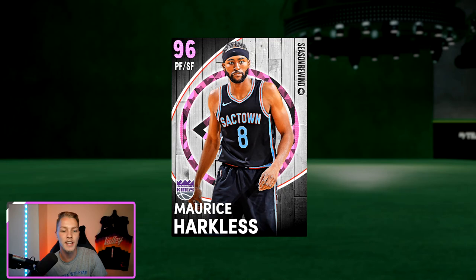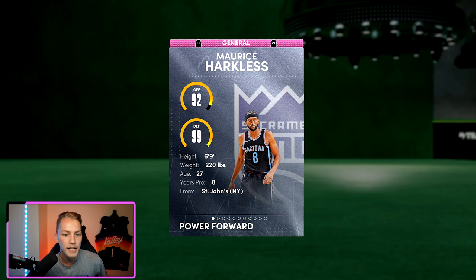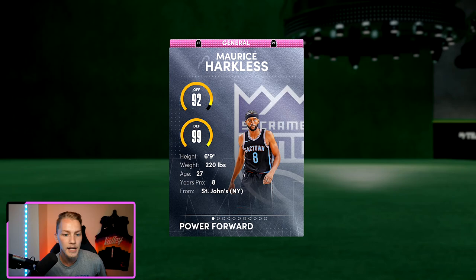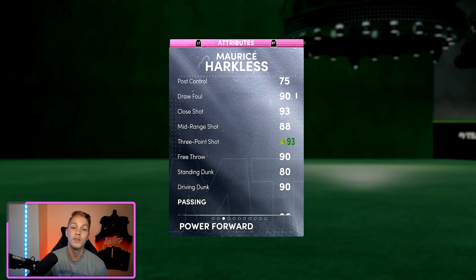We have pink diamond Maurice Harkless, small forward slash power forward from the Sacramento Kings. We're gonna look at his general stats right here. He's 6'9", a very good height for either the four or three spot. I did put a gold shoe on him for the gameplay, so he does come with a 93 close shot, 88 mid-range, and 93 three-point shot — with that gold shoe it goes up to a 93. He has very good shooting for a pink diamond.